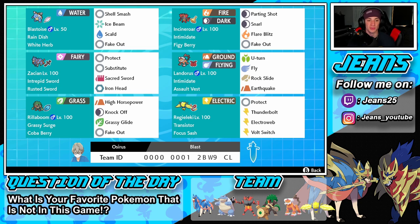In the bottom left corner we got Rillaboom — the one and only, the drummer boy. I like this Pokemon a lot, really strong, can hit like a truck. Running Grassy Surge, Coba Berry, High Horsepower, Knock Off, Grassy Glide for that stab first-turn priority after winning the surge, and Fake Out for flinches.